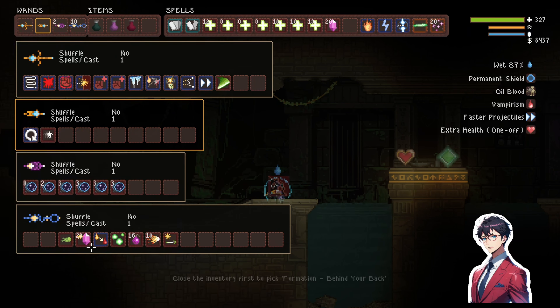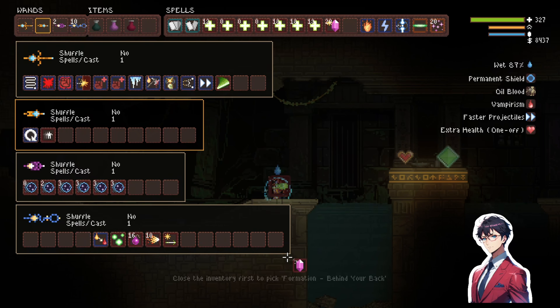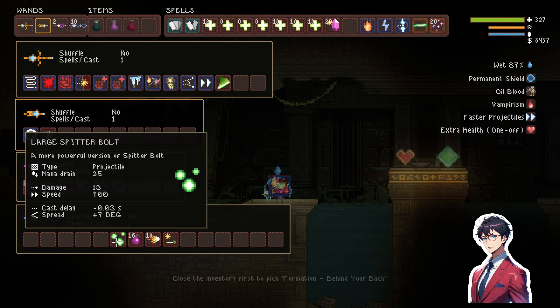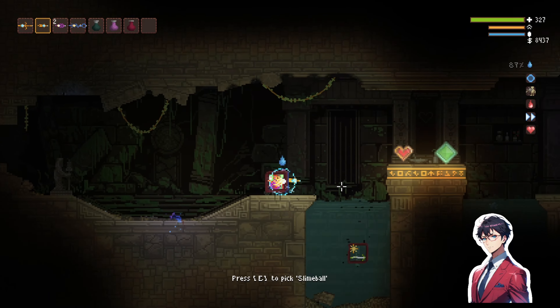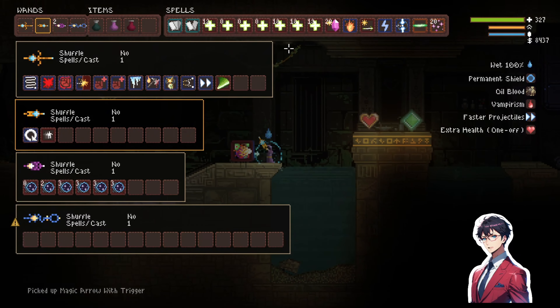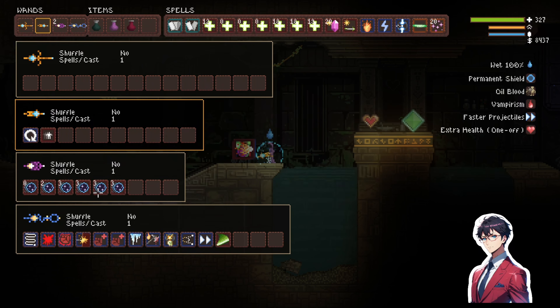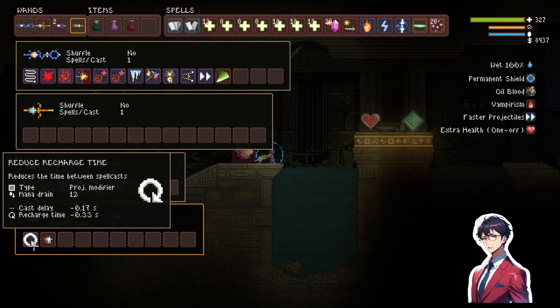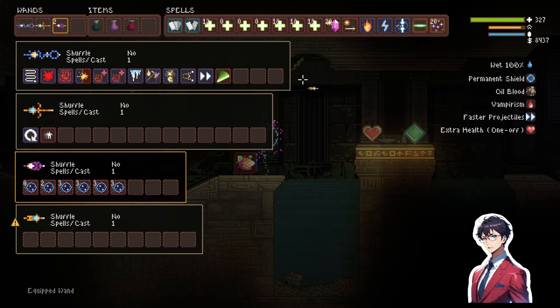I want to clear out this wand. Let's replace that — we can add a payload to that if we need to. That's a trigger spell and I don't have anything I want to trigger anyway because I'm going with this build. What we can do is use that wand as our new tele wand. It's time for this wand to go.